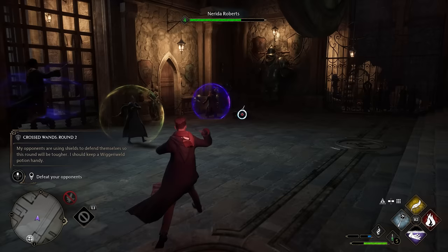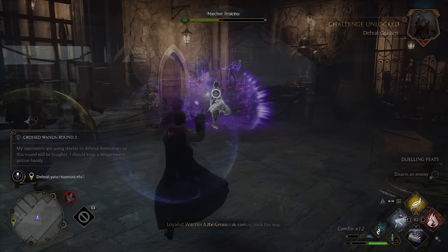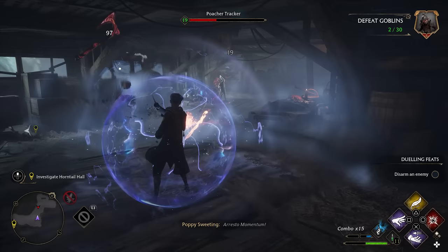Protego is your shield charm, and when you're about to be attacked, you get a gold ring around your head. The ring shrinks to a point, and then you get hit. If you cast Protego when the rings are lined up, you get a counter. We've seen different counter attacks in other games, but this one feels really good to pull off.